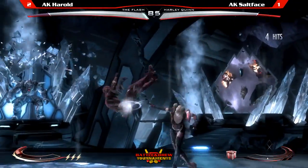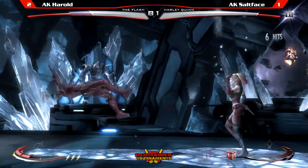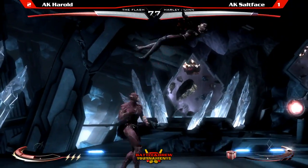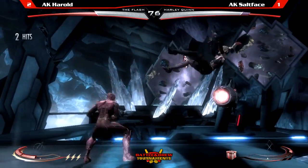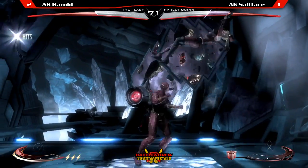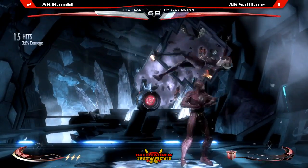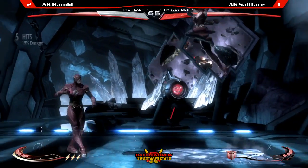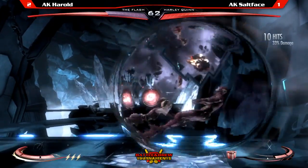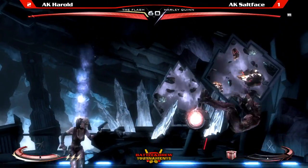Salt Face has his work cut out for him. He wants to make this a 2-2 grand final. Very good neutral jump — he drops the follow-up. Salt Face is not really zoning that much. AK Harold just misses the combo — very hard to time. Down two combo. AK Harold with some nice corner damage here. Corner combos! Stage-specific combos! That was beautiful. Harold got a hard knockdown from the 4-3, which allowed him to do a setup afterwards, and he converted.